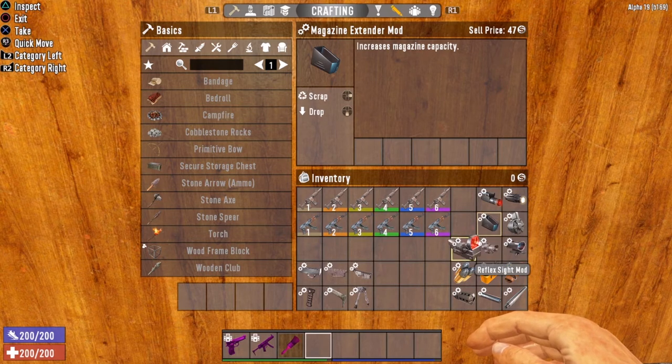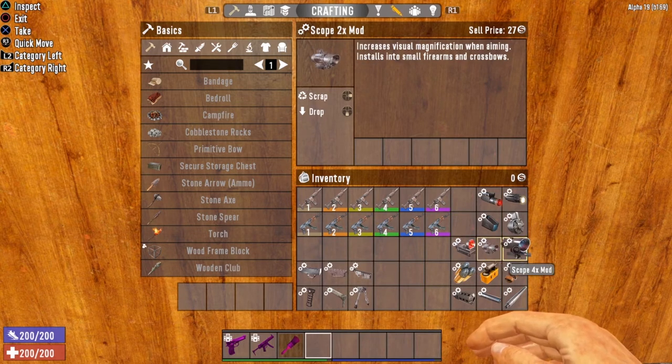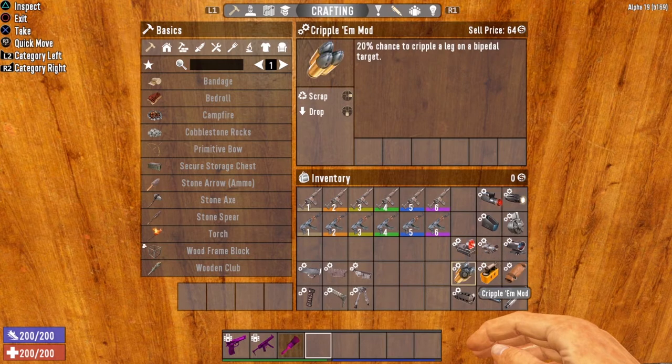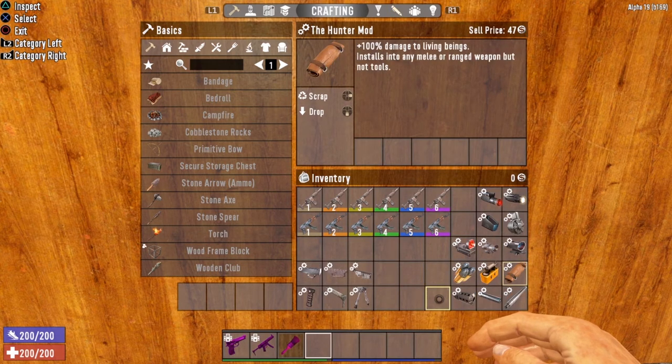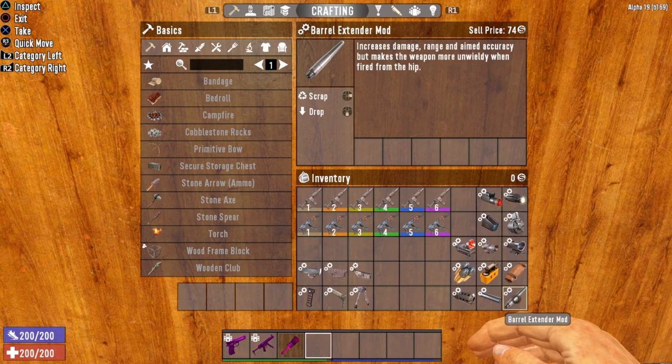Next up, we have the sights for the tactical assault rifle. We have the reflex sight, which improves weapon handling and is designed for fast target acquisition. We also have scope mods — times two and times four. The times eight cannot go on this weapon, only times two and times four, and you can only throw one of these on at a time. Then we have miscellaneous mods: the cripple mod, rad remover, and hunter mod. For barrel modifications, we have the muzzle brake that reduces recoil, the silencer, and the barrel extender which increases damage range and aimed accuracy — an excellent mod if you're planning on aiming with this weapon.